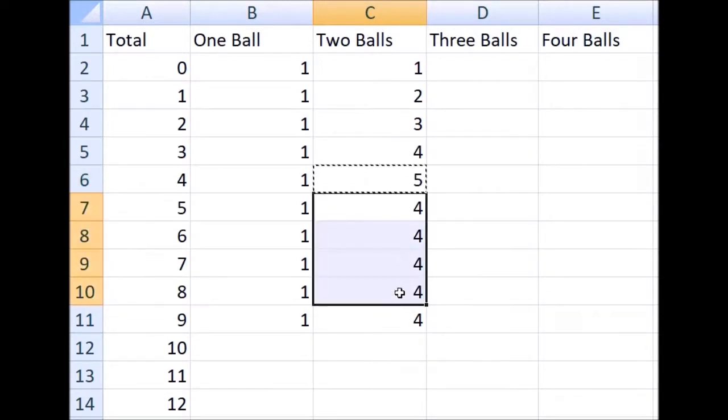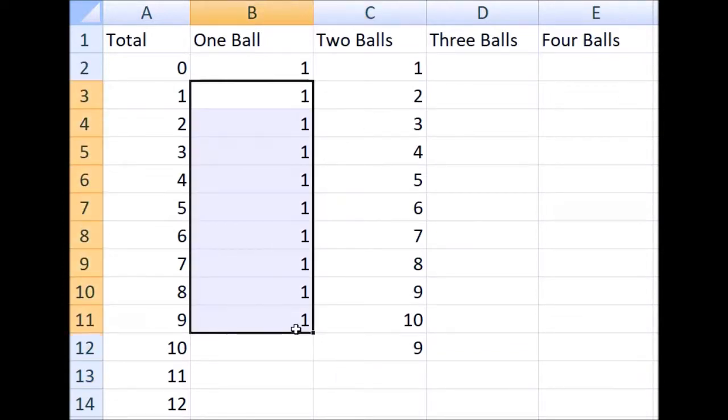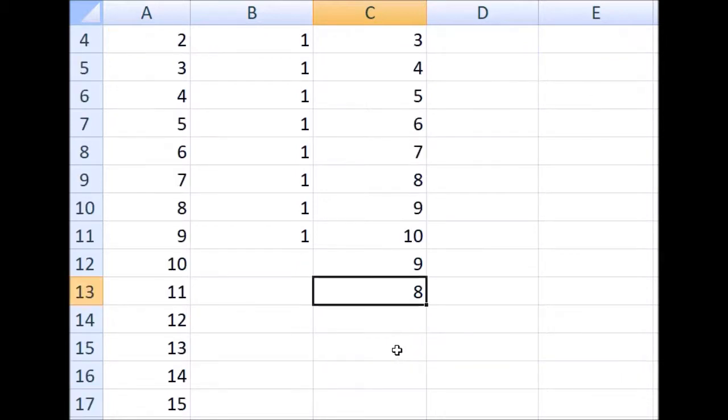The pattern goes up by one each time. How about a total of ten? There are nine ways you can have that total. The first ball would have to be anything from a one to a nine, and then there's one ball that will lead you to that total of ten after the second ball. With a total of eleven, there are eight ways. That first ball must be a two to a nine. How many balls are between two and nine, including the two and the nine? Eight. So the pattern is starting to decline by one each time.